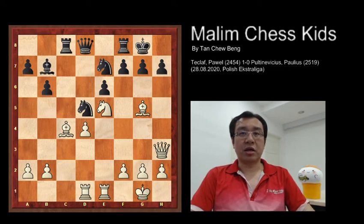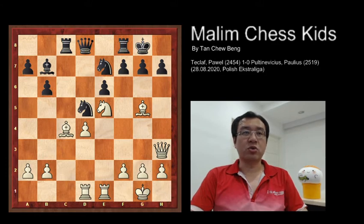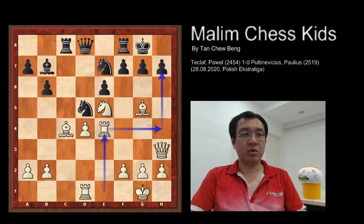Here, can you find what is the white strategy to win in this position? I'll give a couple of seconds to figure it out. Congratulations to those who found the answer. The best move that white can play to have a good winning strategy is rook to e4.